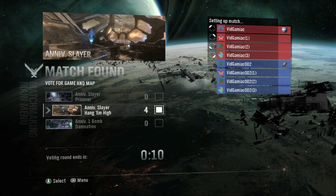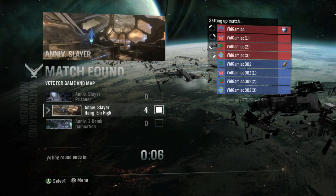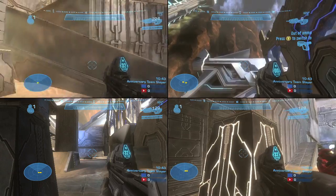We're doing this with two Xboxes, four controls per Xbox in Anniversary Classic. What you want to do is play a game of Slayer. I'm doing this on Hang'em High, but you can do this on any anniversary map. So once you start the game,